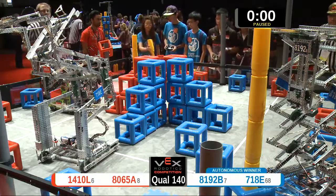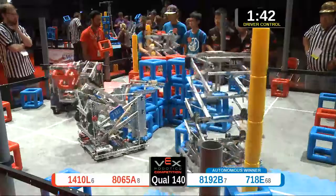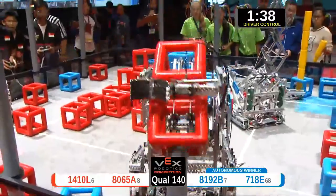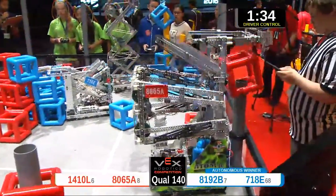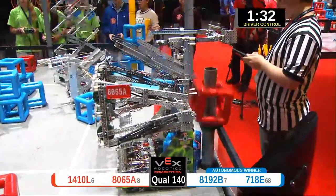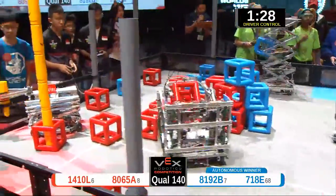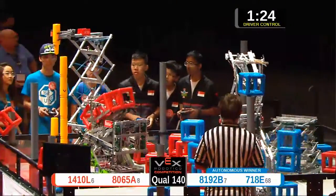Let's do it in three, two, one, go! Driver mode underway in match 140. On the red side, we've got 1410L and 80-65A — the Utopic Unicorns and Adams Jr. On blue, we've got 81-92B and 718E: Shanghai Huanggu B and Plasmacore. So we've got a team from the U.S. and Singapore on red, and China and the U.S. on blue.